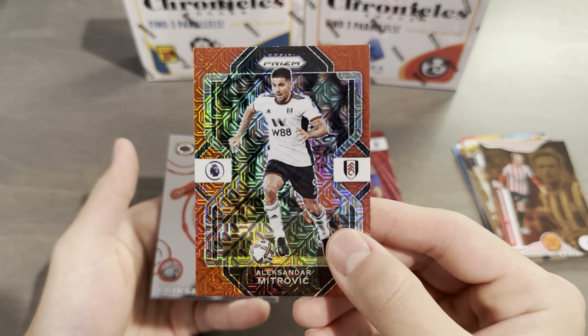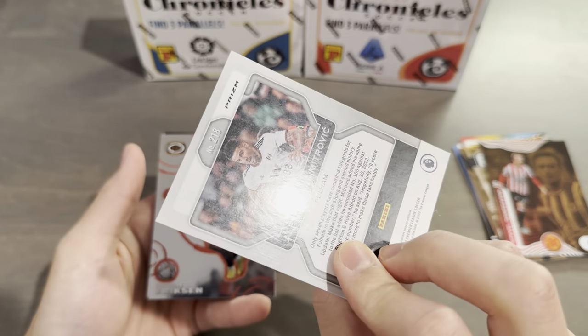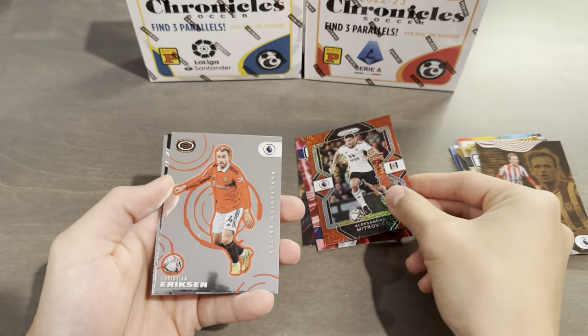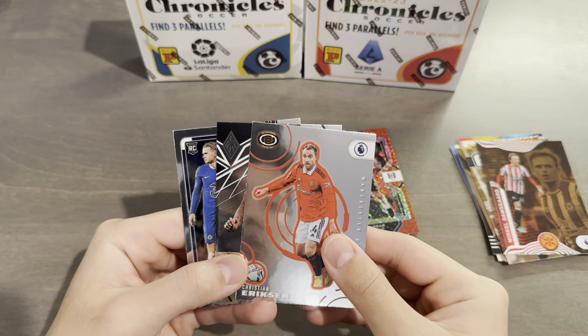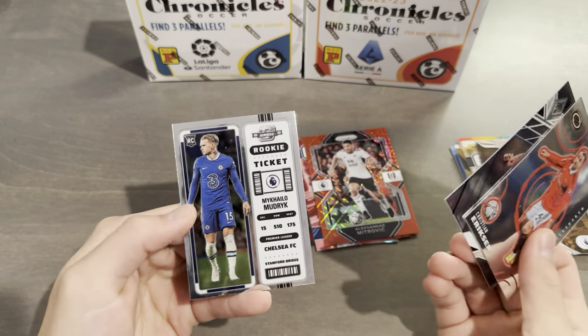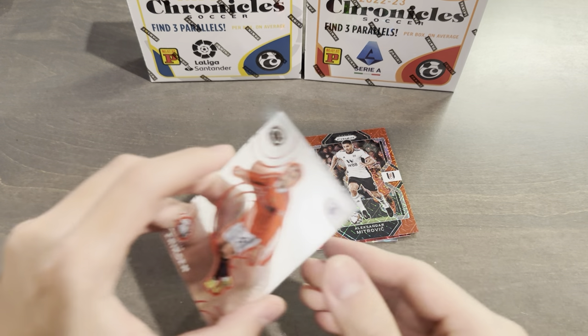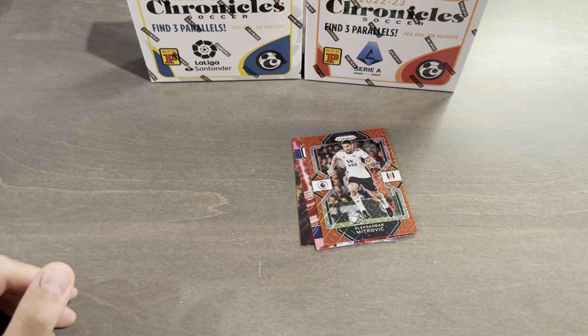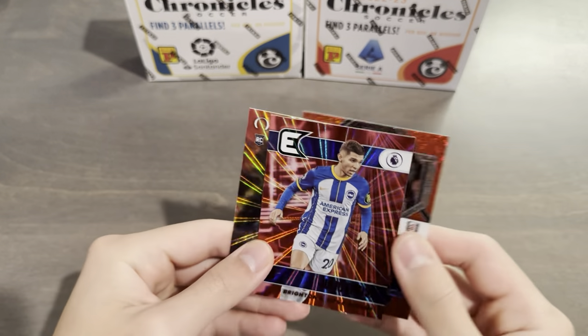Followed by an Alexander Mitrovic red mojo Prism. The Prism subset is 30 cards per league, so that's a cool one. Then we get three base Chrome cards on the back: Ericsson Dinagon, Callum Wilson Phoenix, and the Mudryk rookie ticket. That's actually not bad considering it was a base pack — best case scenario given that we didn't get any numbered cards. But these two cards are pretty sweet, especially that Enciso.